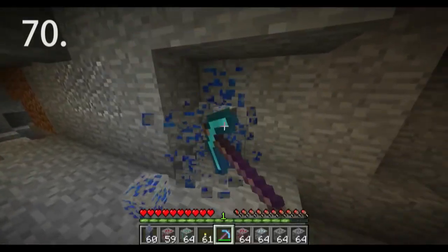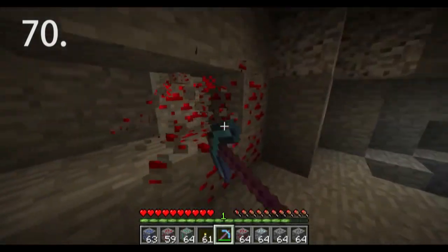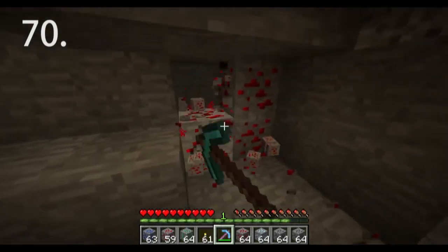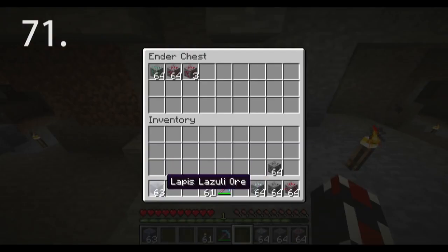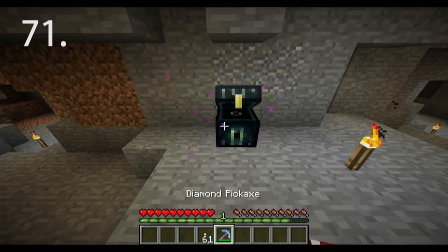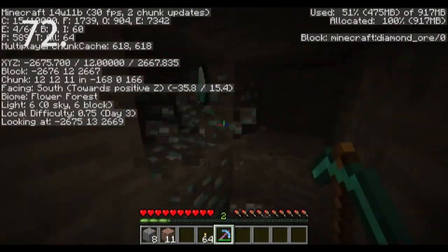Using a fortune pickaxe while mining makes your trips shorter because your inventory fills up faster. Instead, mine coal, lapis, redstone, emerald, and diamond ore with a silk touch pickaxe, then fortune them at your base. Another benefit of bringing a silk touch pick is that you can bring an ender chest for increased storage and longer mining trips. Mine at level 12 for the best diamond results.